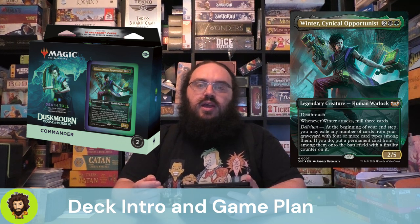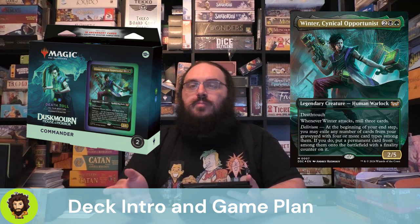What's our game plan here? It's more self-mill, more graveyard recursion, and ultimately ways of getting rid of those finality counters so that if our creatures or other permanents with those counters on them do go away, they aren't gone for good.